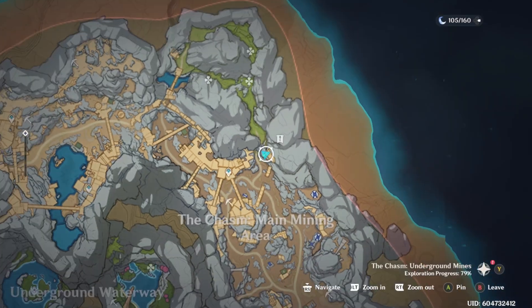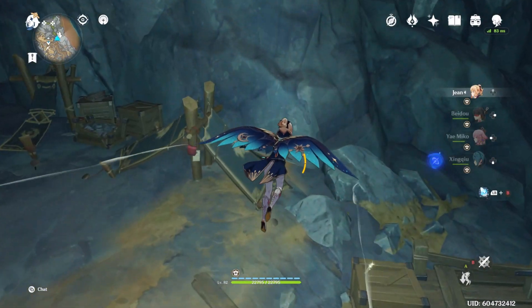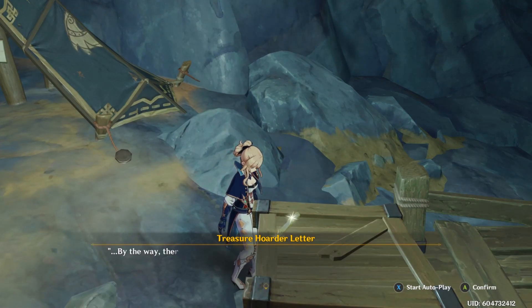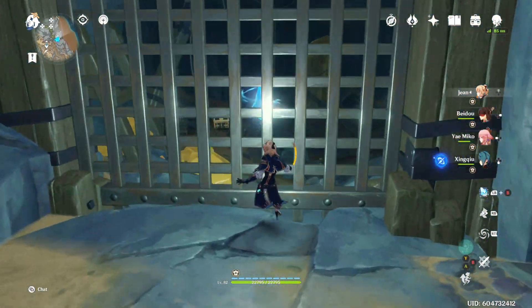Hello, welcome back. This is Crazy Bat Lady. I want to show you how to get this Lumenspar that's trapped behind a gate. It has nothing to do with anything that you can grab in the area, such as this letter. There's actually no way to unlock this door, but I'm going to show you how to get in there.